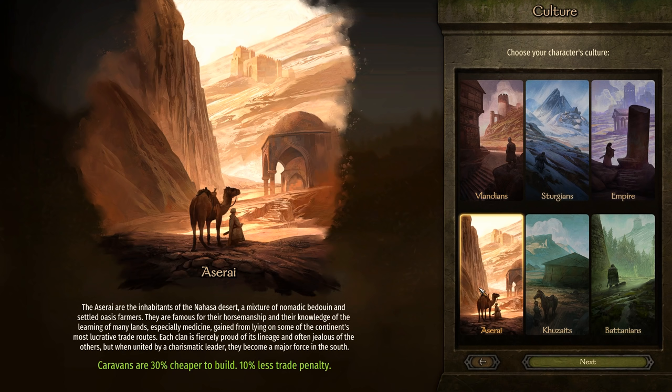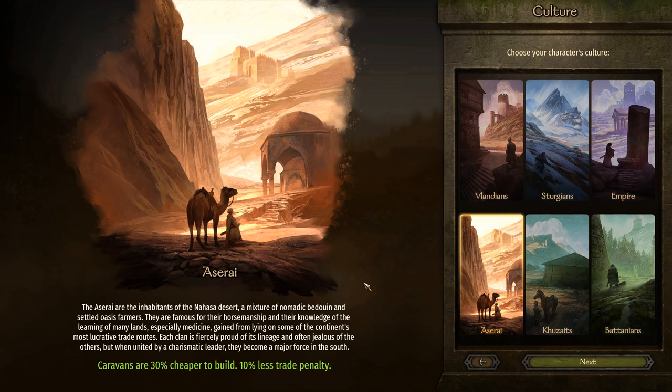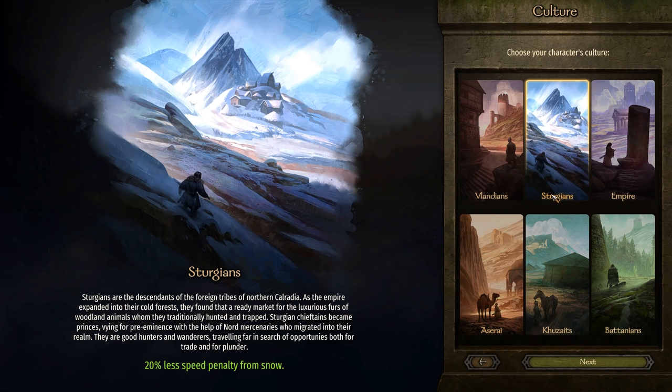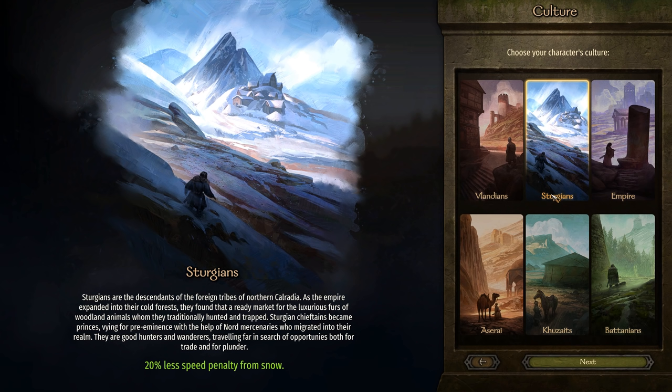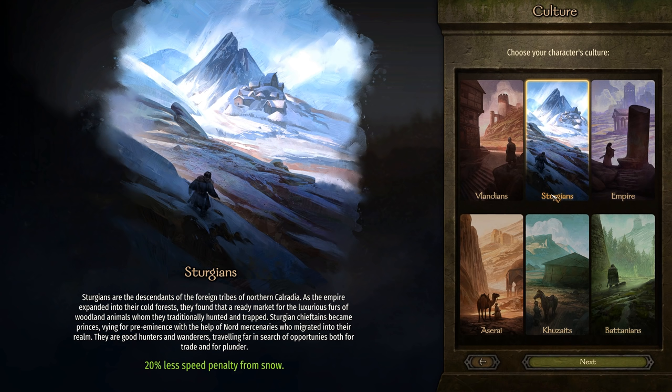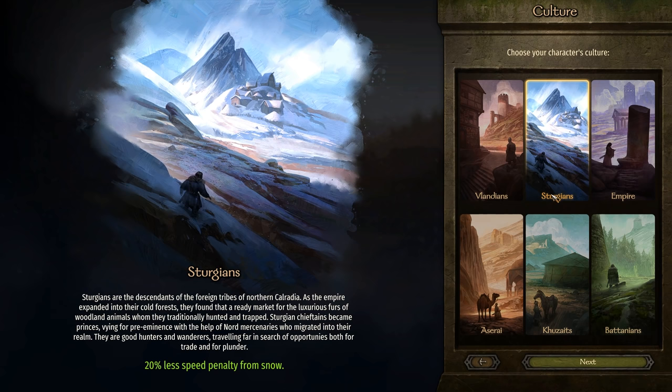Or the Aserai background, which allows you to secure passive income quickly or create your own personal trade lane with relative ease. Those caravans being 30% cheaper to build is very nice, as well as the 10% less trade penalty. Don't be afraid to choose any of the others, but as of right now, Sturgia is currently the worst cultural affinity. Outside of bonuses, your background determines skill points through the other stages of creation — Sturgia is the only background that can start with 50 roguery or five focus points.